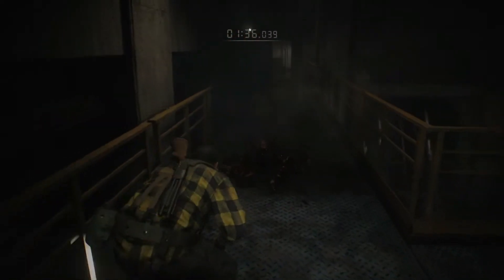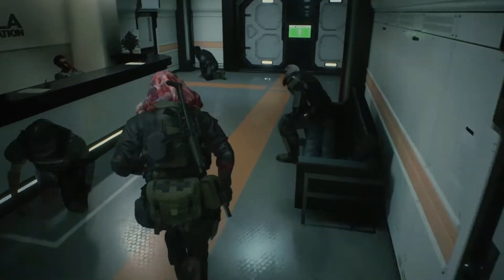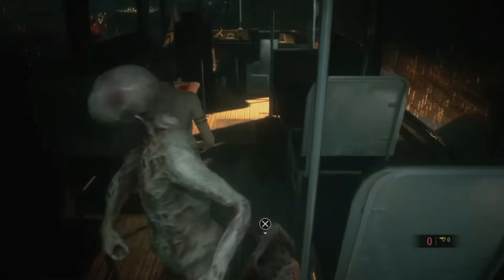Just like in the main game, there's always that decision to make about whether it's best to kill something, to shoot it and then run while it flinches, or to simply try and dodge it altogether and just run. Making the perfect dodge can still leave you on edge, making you gasp as you just narrowly escape.